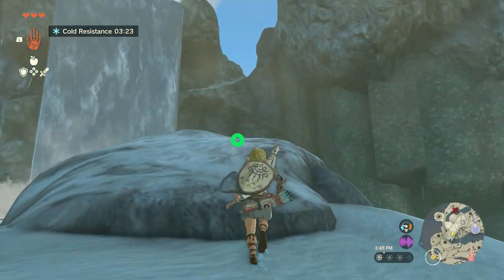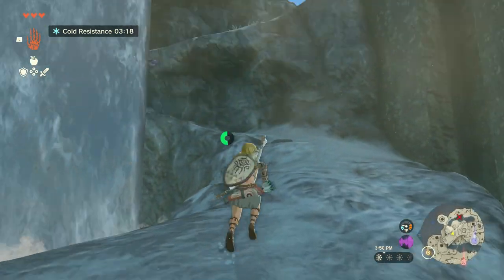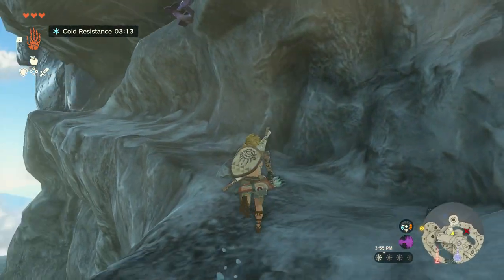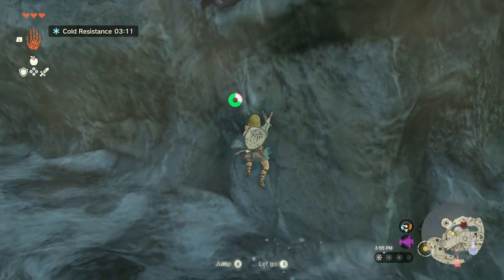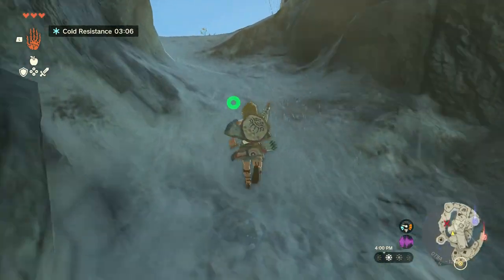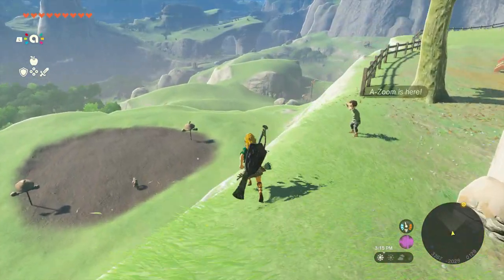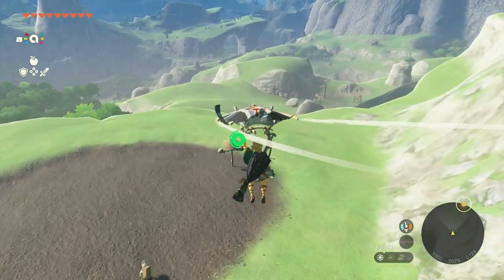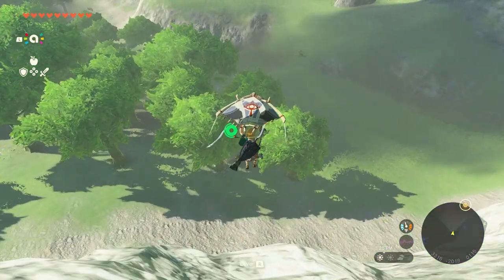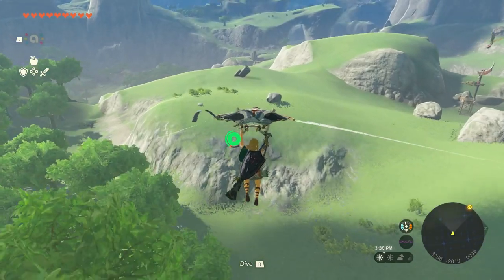Now if you are wondering how to customize your paraglider, it is a little bit involved and there are specific locations that you need to go. First off, you are going to need to obtain the paraglider fabrics. When you first get the paraglider, it comes in the standard fabric and you can find fabrics out in the wild. I won't spoil the exact locations, but think back to Breath of the Wild — there's a very nostalgic one in a very nostalgic place. These can be found in chests scattered around the land, and you're rewarded for your exploration.